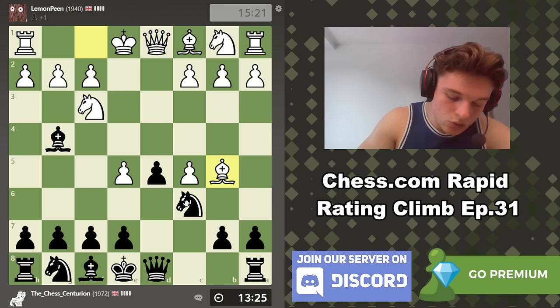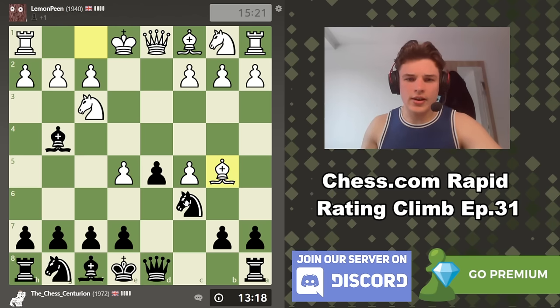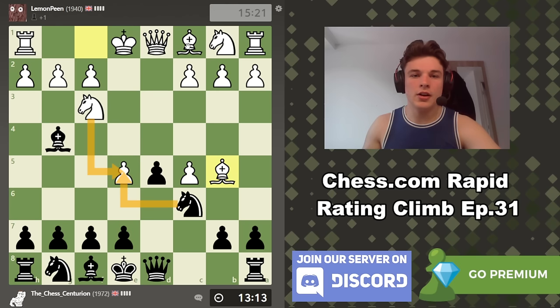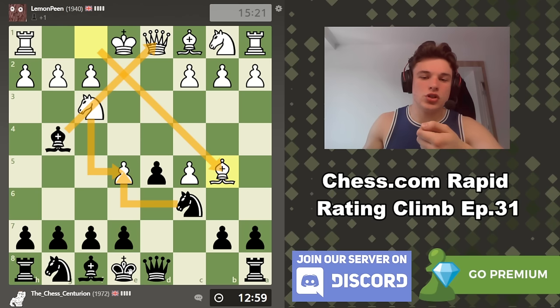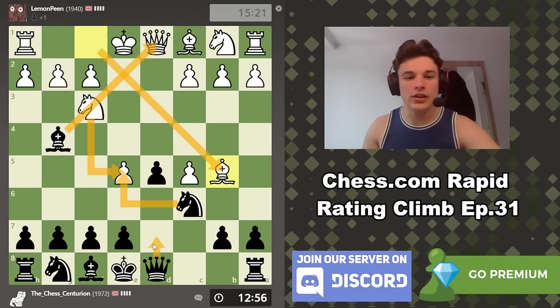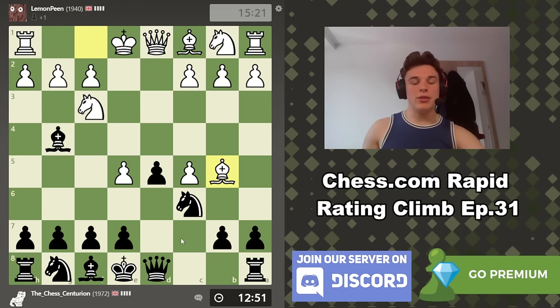Light square diagonal - weak. There are often ideas of White sacrificing the queen by playing something like Knight takes E5, Knight takes E5, Bishop takes D1, and then Queen to B5 check. The point is to take advantage of the fact that the King has no moves, and you often have to sacrifice the queen back - it's just good for White. But my opponent goes Bishop B5, so we don't have to worry about that.